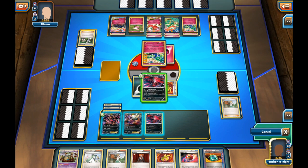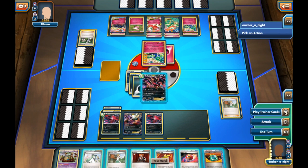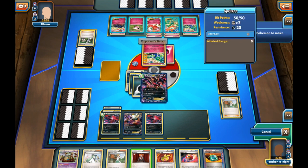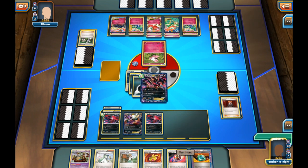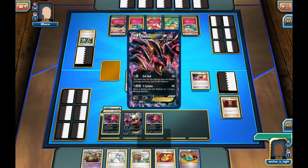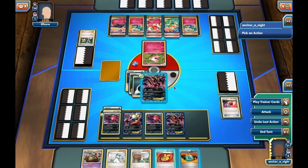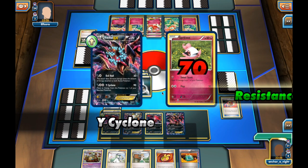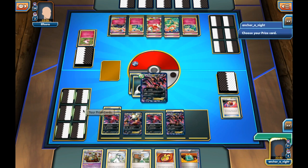Now I have a decision to make. I think I'm going to start attacking. I'll retreat into Eviltal EX and use Lysander to bring up Spritzy since Aromatisse will be quite annoying if he gets it into play. I'll use a Repeat Ball first to get a second Xerneas EX on the bench, and then hit with Y-Cyclone, moving that DCE from the active Eviltal onto the benched Eviltal EX. I figure that's the best play — it gets a knockout and conserves energy.